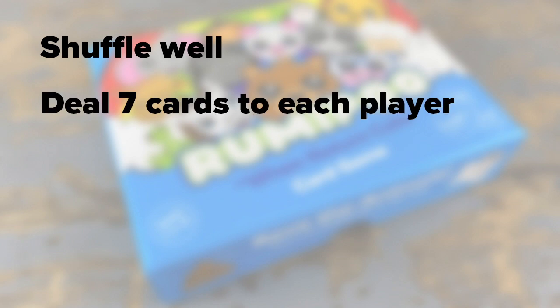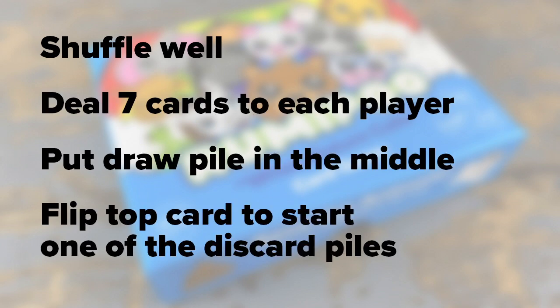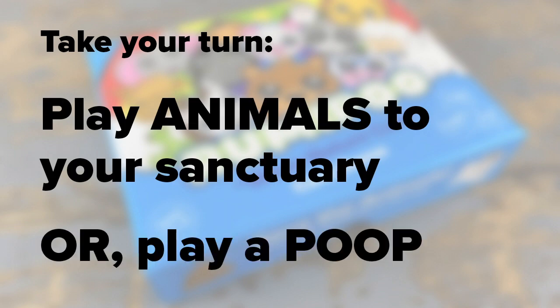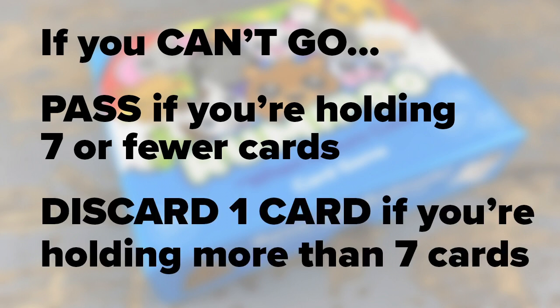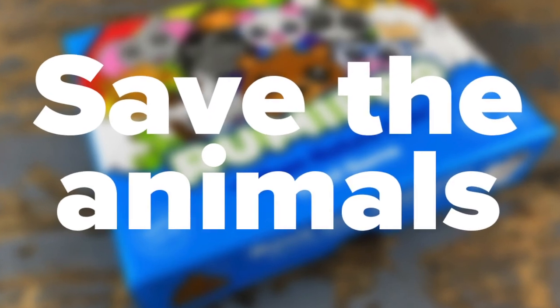Shuffle well and deal 7 cards to each player. Put the draw pile in the middle and flip the top card to start one of the discard piles. Take your turn by playing animals to your sanctuary or play a poop. If you can't go, pass if you're holding 7 or fewer cards, or discard one card if you're holding more than 7. Anyone can TP at any time. Hope you enjoy playing — now go save the animals!